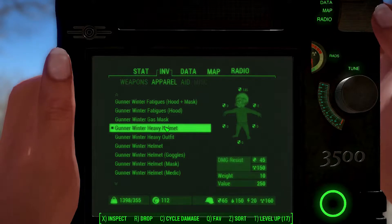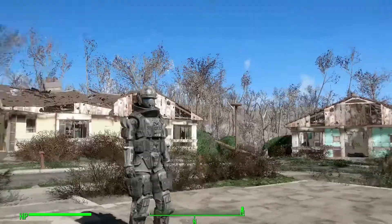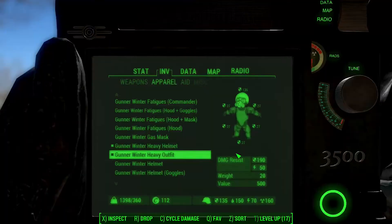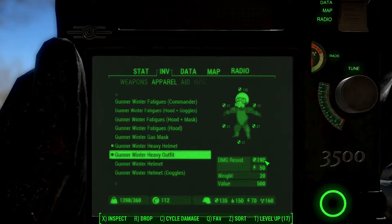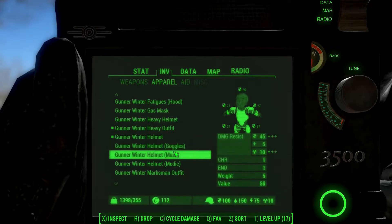There is a heavy helmet and heavy outfit too. Look at this heavy outfit — it looks bulletproof! This heavy outfit provides damage resistance of 190 and shock resistance of 50, meaning it can help you survive a bomb blast.